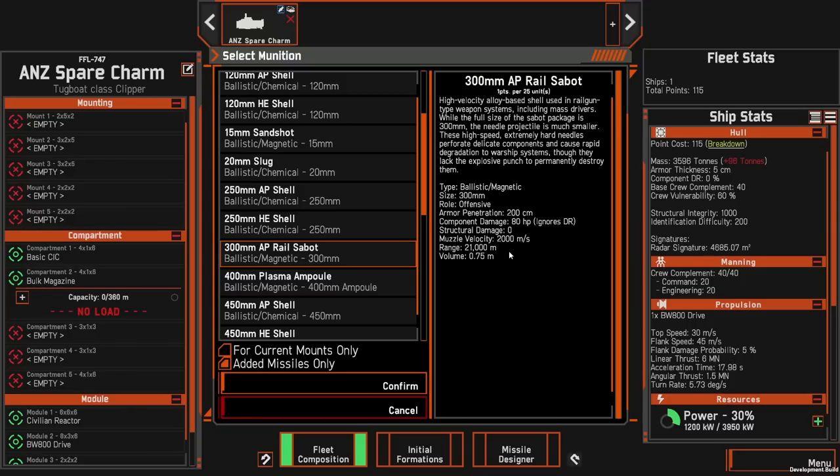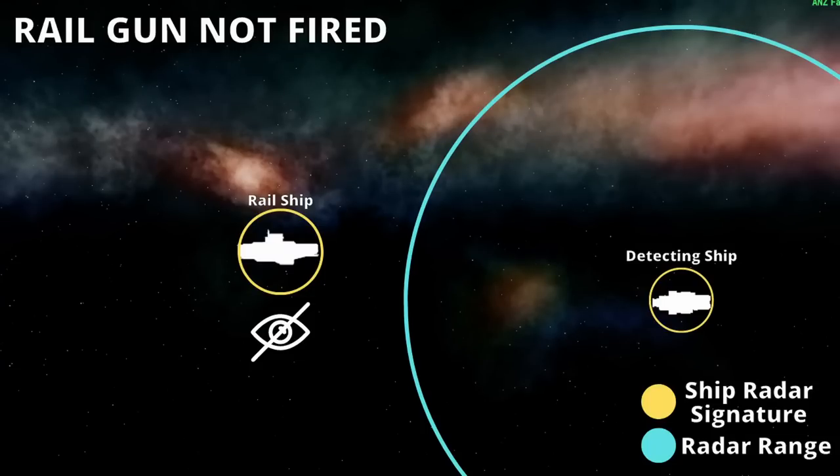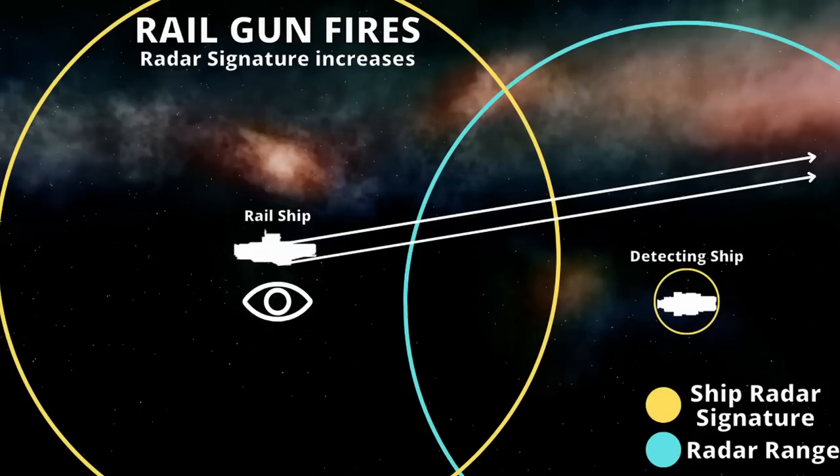Now to counteract this, instead of rails simply being able to sit out the back and be undetectable, every time they fire their radar signature size will bloom, making it easier to spot. Current radar mechanics state that ships have a maximum range — so if you take a spyglass looking for an OSP mass driver, the spyglass only has a range of 11.5 kilometers and would normally not be able to detect the ship. When a ship equipped with a rail gun or mass driver fires, its radar signature size will increase based on those stats, and will override the maximum radar distance mechanic.